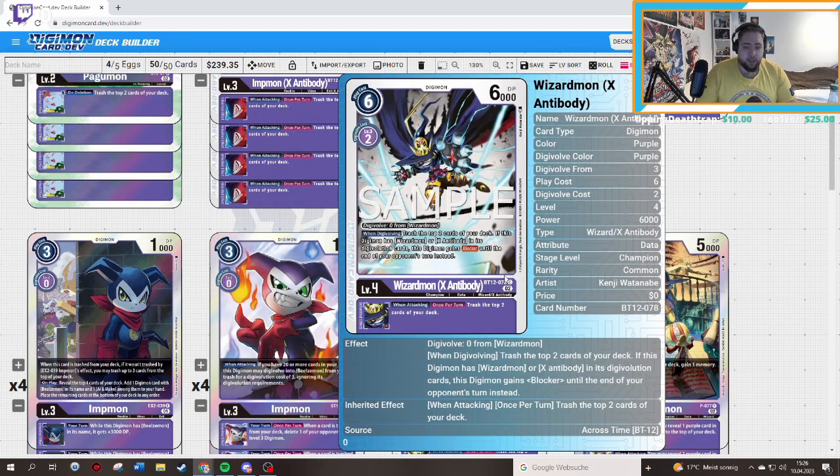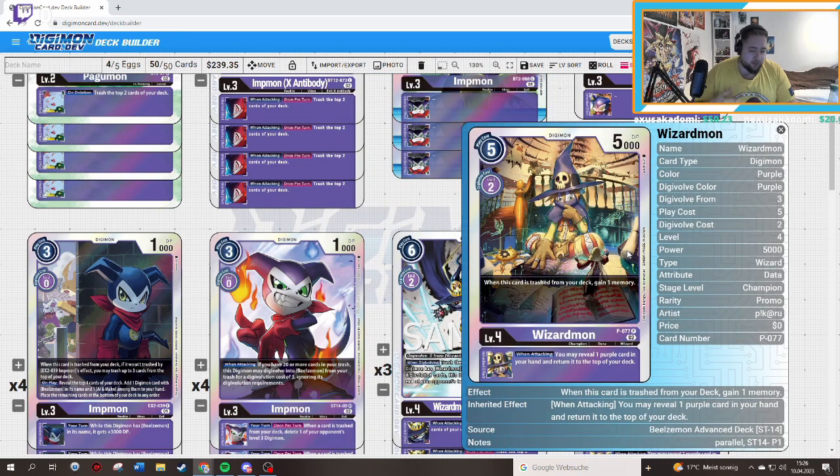Then we have the BT12 Wizardmon egg. This card is pretty important because it gives a free draw, and when you have a specific condition — if you have Wizardmon or Ex-Antibody in the secret version — you can evolve it over your Wizardmon if you have the perfect line. It also gains blocker. If you evolve up into Beelzemon and you have ten cards in your trash, you can force your opponent to swing and block by playing Abyssmon. Wizardmon itself gives you one memory if it gets milled, and when attacking you may reveal one purple card from your hand and return it to the top of your deck, so you can set up the top of your deck and then mill more for more shenanigans.